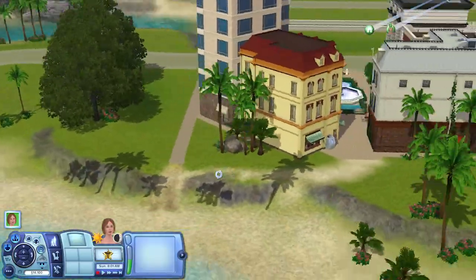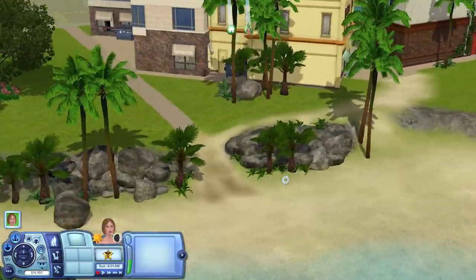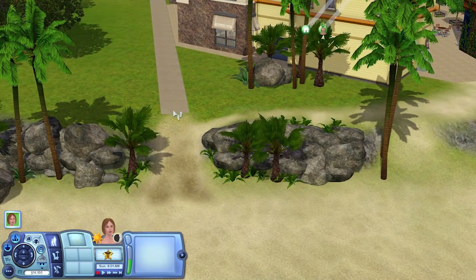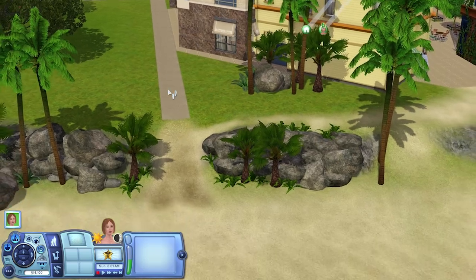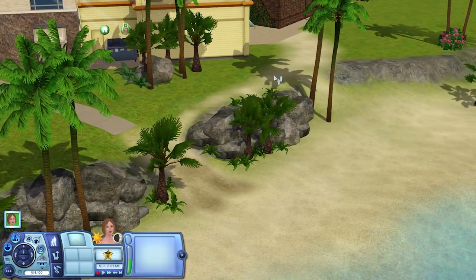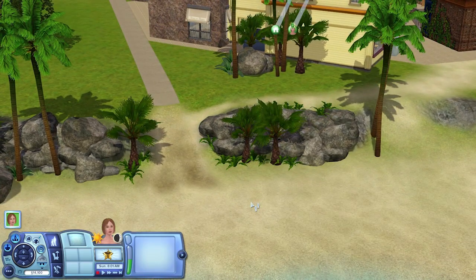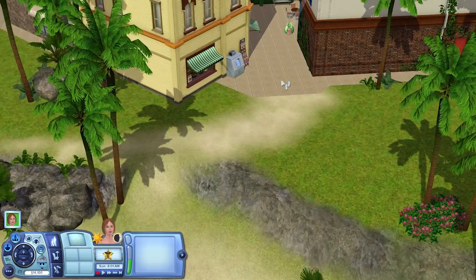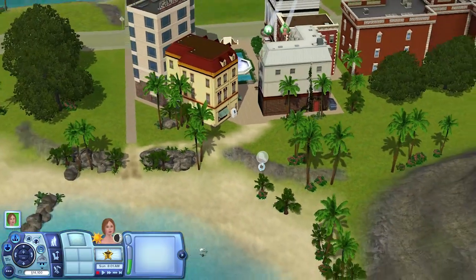Over here as well, on this lot, the sims liked to walk through this area before. So rather than moving the pathway — because I wanted the pathway still here so it joined up nicely — I just put a bunch of rocks there instead so that the sims will sort of go around the rocks and actually walk down where they're supposed to. And I also just did a bit of terrain painting here so you can walk out of the plaza to the beach, which I thought was quite nice.